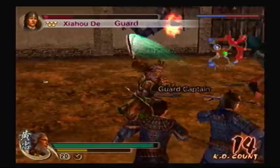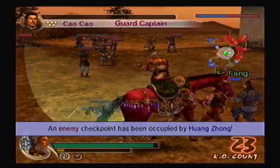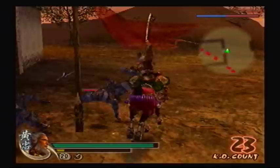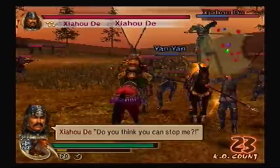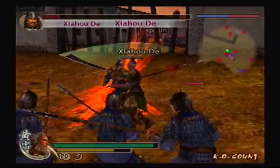I'll take that checkpoint. Might as well just take the mountain while we can. All we gotta do is defeat Xia Hou De. That's another officer defeated by Huang Zhong.